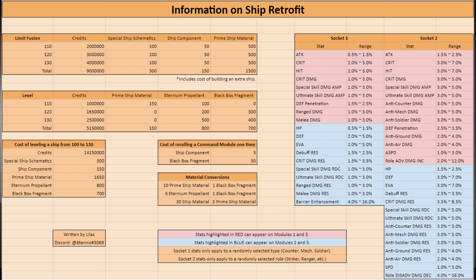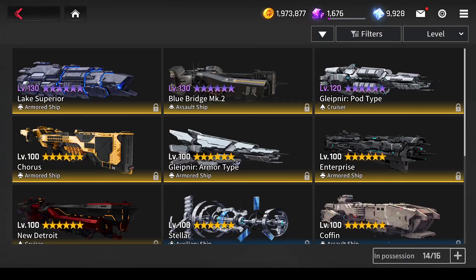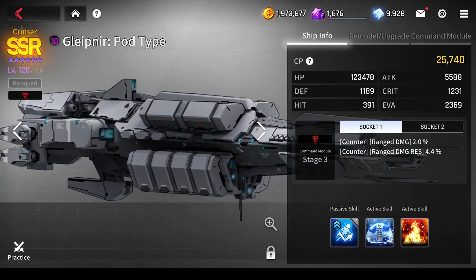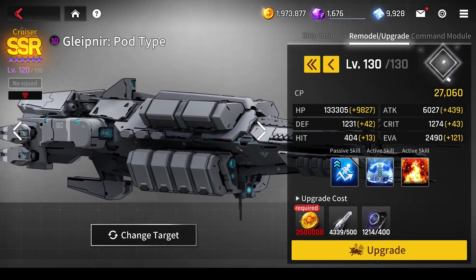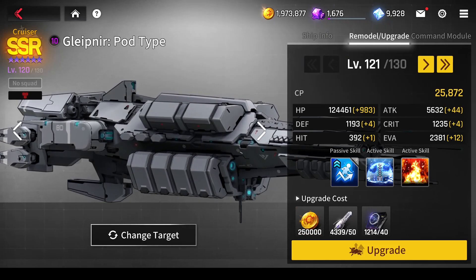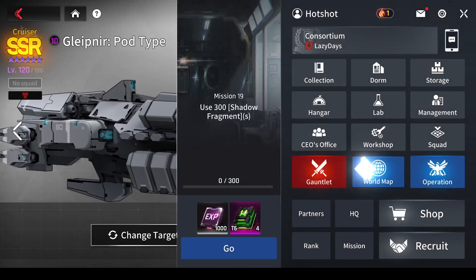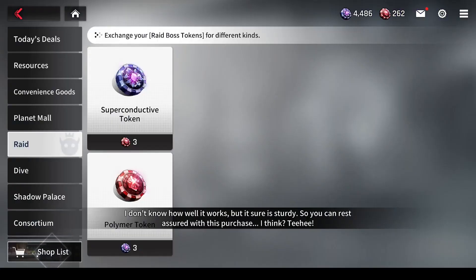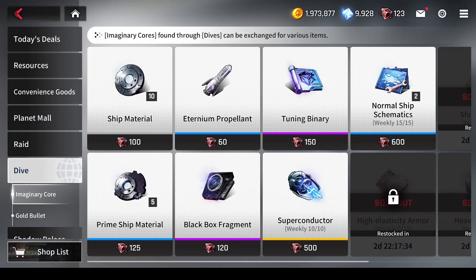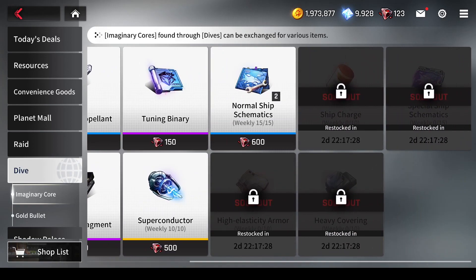You're looking at a cost of over 14 million credits per level 130 ship. Although if you're not super worried about the base stats and just want some of the command modules unlocked, you can bring the cost down to about 11.6 million and just leave the ship at level 120. The base stats mostly help you deal with terror teams in PvP. The credit costs are rough, but they're actually the easiest component of ship remodels to farm directly. Make sure that you're buying out most of the limited ship materials from the imaginary core shop every week.